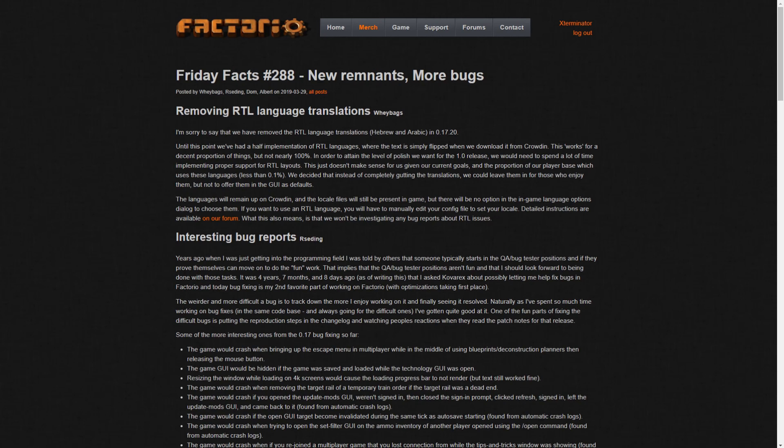Removing RTL language translation - unfortunately they've had to remove the RTL language translations, which are Hebrew and Arabic, in version 17.20. They've kind of had them half implemented where the text is simply flipped when downloaded from Crowdin. This quote-unquote works for a decent portion of things but not nearly 100%, so in order to attain the level of polish they want, they had to get rid of it because they couldn't implement it properly.